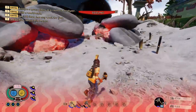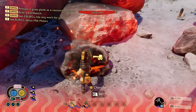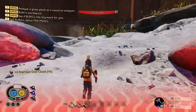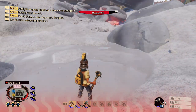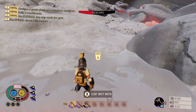The latest Grounded update has added a whole bunch of brand new biomes, including the fallen barbecue. We're going to take a look at it today — give you my tips and guide, everything you need to know: all the science points, all the molars, everything, including the brand new Coltana and how best to defeat some of the new creatures added to this particular biome.